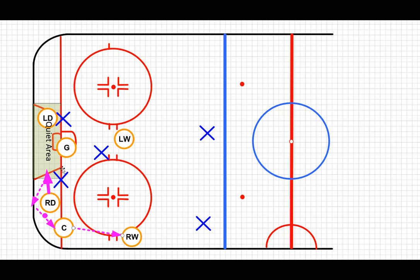So to recap: we've covered our sagging zone defensive coverage, transitioning and the defenseman taking the puck to the quiet area to buy time and assess the situation, making intelligent decisions on our breakouts, and using small decoy movements to stretch out opposing players and make them commit — so we can counteract that commitment by going to the open space and passing the puck there.